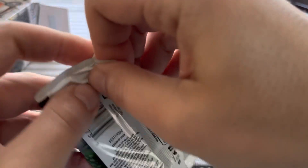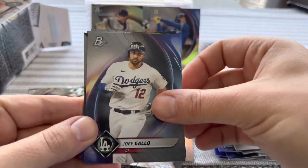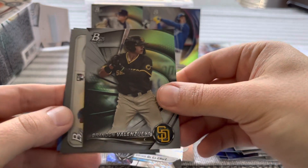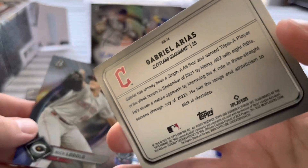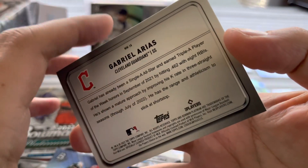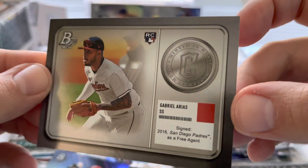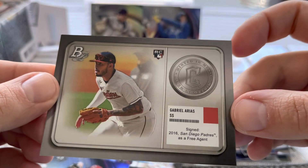Two more packs still. I'm already super content with what I've gotten for a 25-dollar blaster box. Joey Gallo, Valenzuela — can't really tell if these are special cards or just regular ones. Gabrielle Arias — why does it look like this? Minted — it's kind of cool.